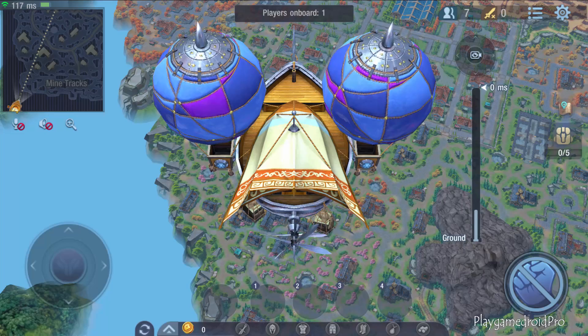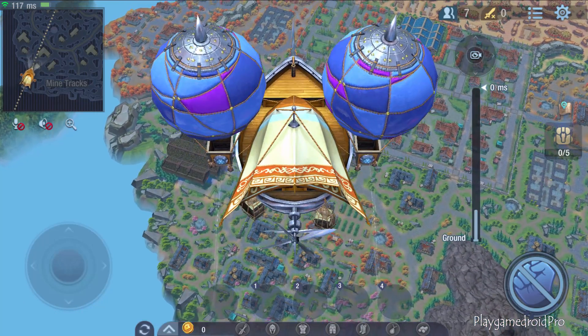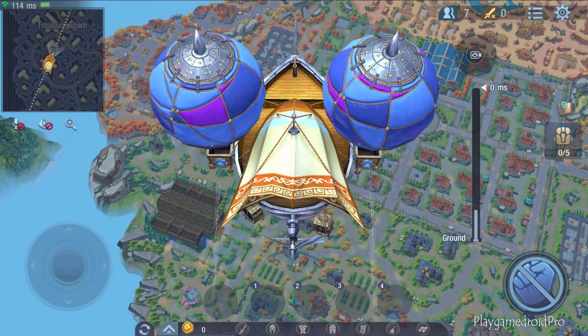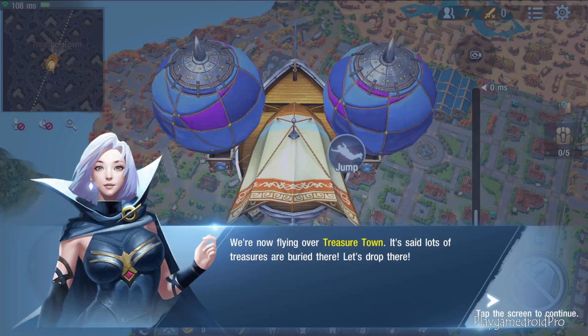This is a magic airship called the Black Gold. It'll take you all the way across the canyon. The airship is about to fly over the treasure town! The airship is now over treasure town — it's said lots of treasure is buried there. Let's drop there!